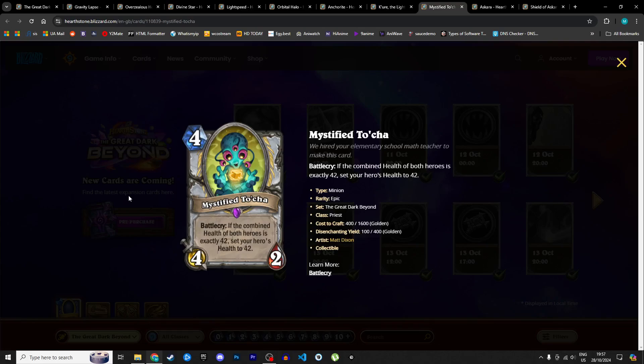Next up is a really cool design — the Mystified Tocca, a 4 mana 4/2. Battlecry: if the combined health of both heroes is...